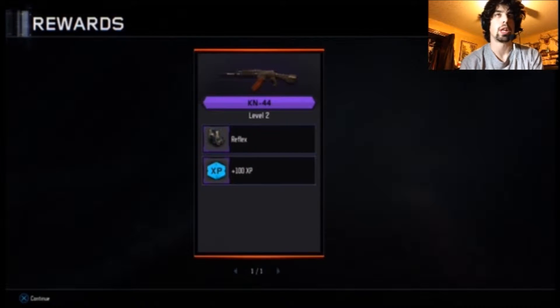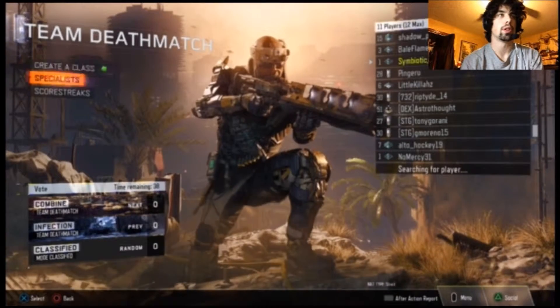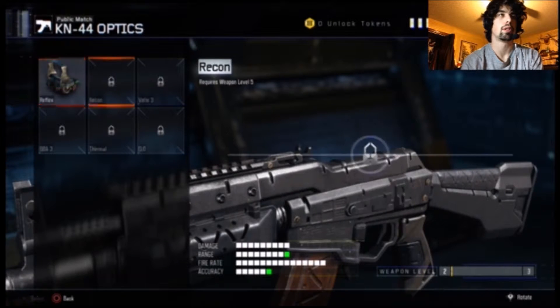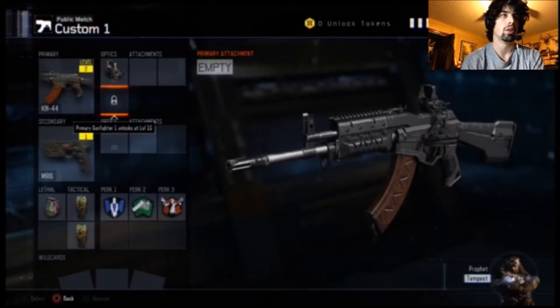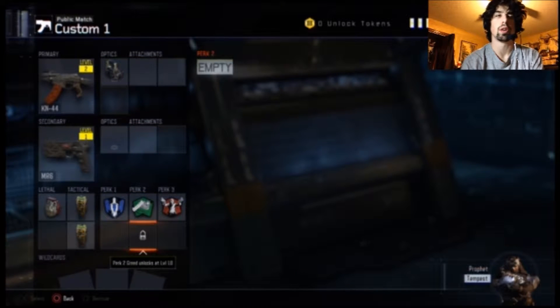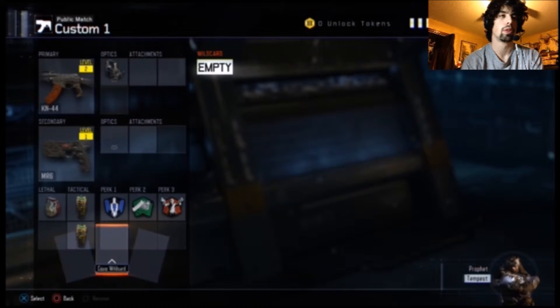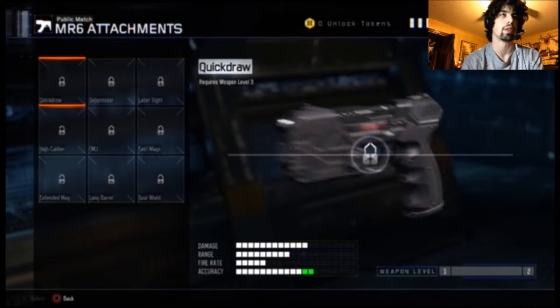I probably should actually use the Kuda. It looked like a pretty small map — maybe usable for something in competitive. I'm just gonna keep the video rolling. Got a red dot sight for that gun. I'll have to unlock a reticle — that's gonna be dumb. That's all I can do; I still have one more token but I can't take another lethal. I don't have any attachments for this gun. I want the RK5 — it's like the Raffica or the B23R, very good.